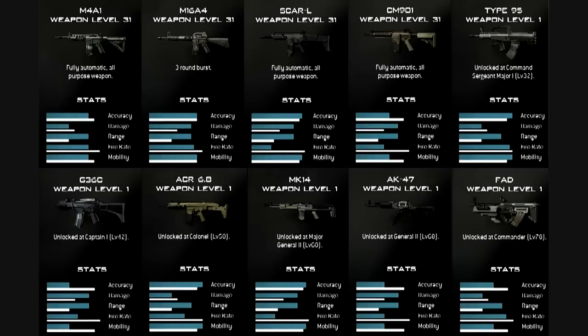The next gun you unlock at level 42 is the G36C. These last six weapons we don't have any gameplay of, because at COD XP they only had the first four unlocked. So from here on out it's going to be speculation. I would assume it's going to handle like the one in COD4 — a lot of people liked that gun back then. Looking at the accuracy and the stats, it doesn't look that great, but I guess we'll see.